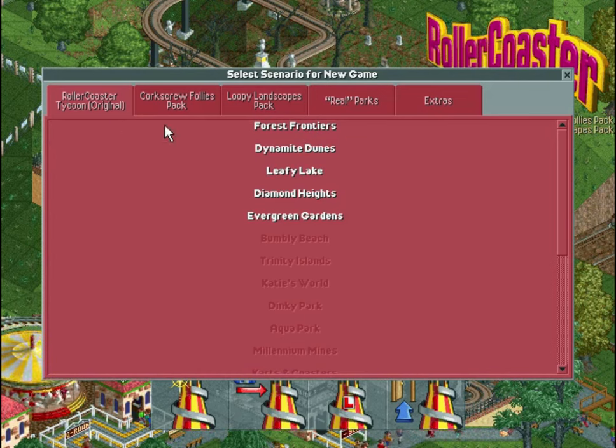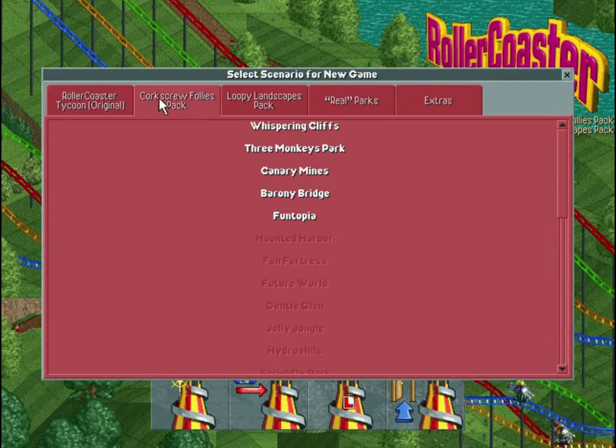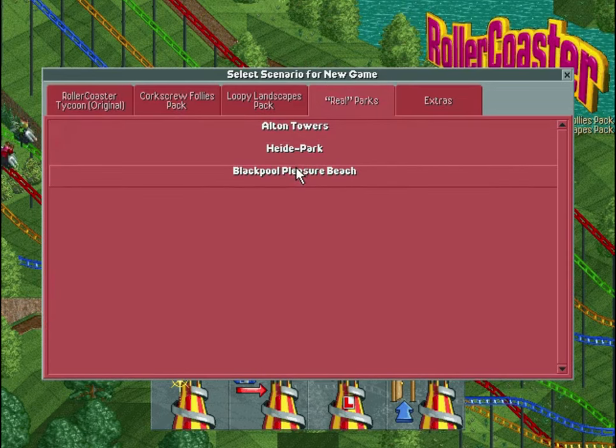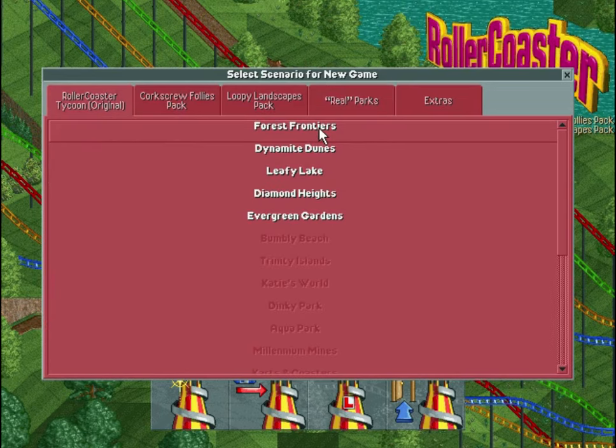It is a fantastic game. And with that said, let's get into it. This is the deluxe edition. It comes with the original as well as both expansions — the Corkscrew Follies and Loopy Landscapes packs — as well as some real parks that exist out there in the real world.